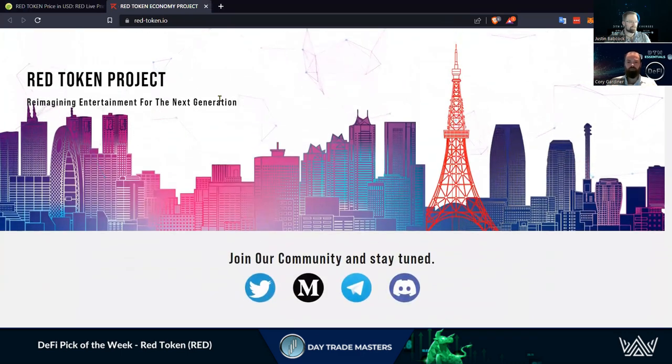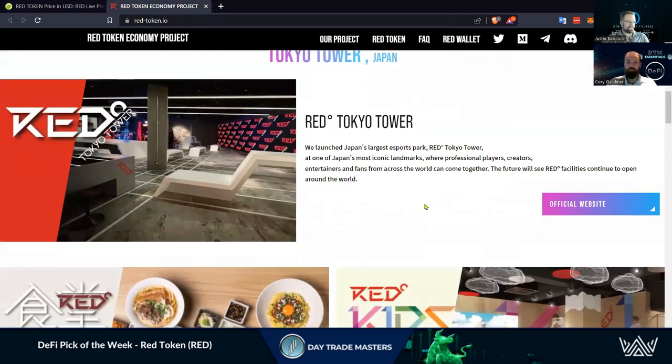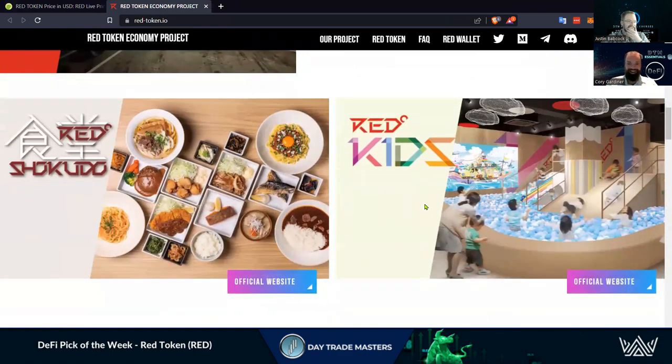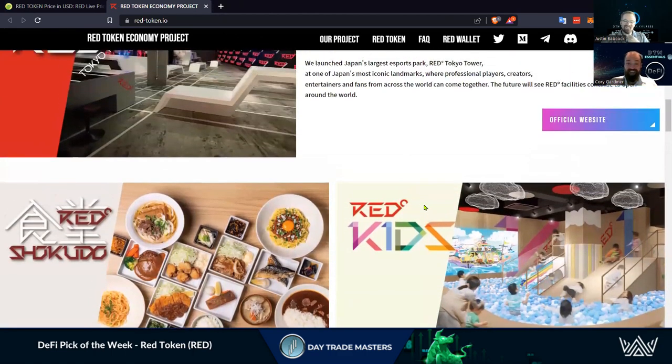Coming over to the website here — it's a neat website. The biggest thing: 'reimagining entertainment for the next generation,' integrating blockchain and decentralized currencies to be able to pay for activities. It looks like a Chuck E. Cheese kind of setup — an entertainment center.